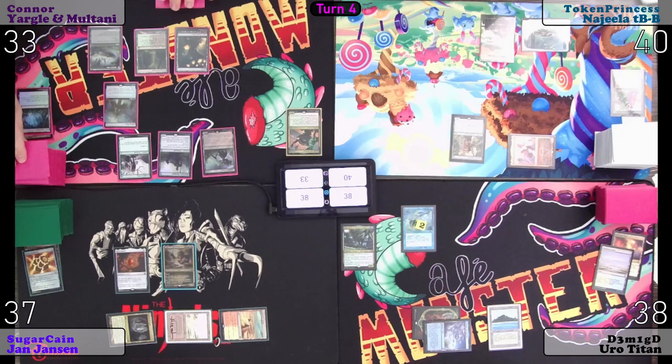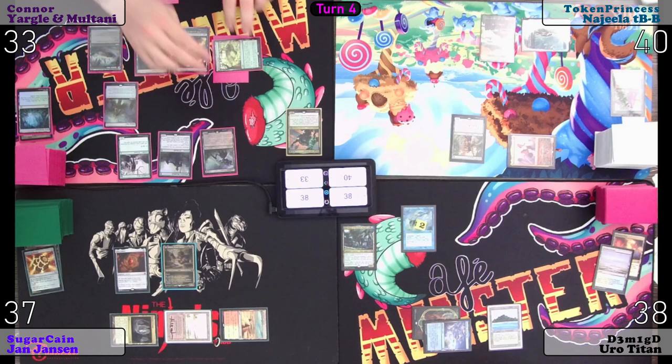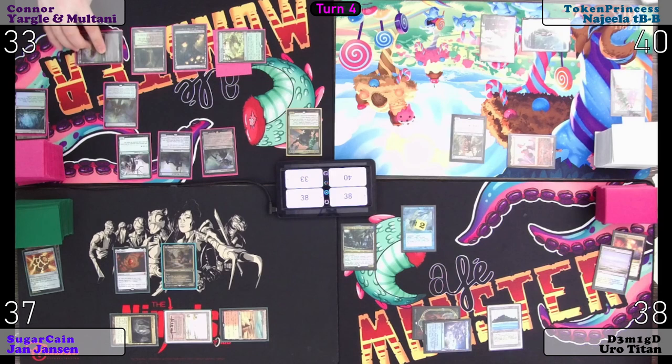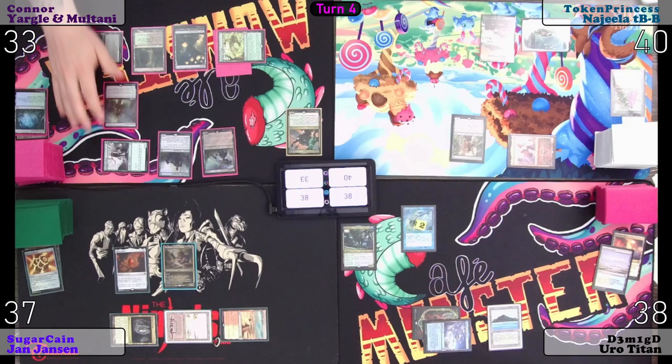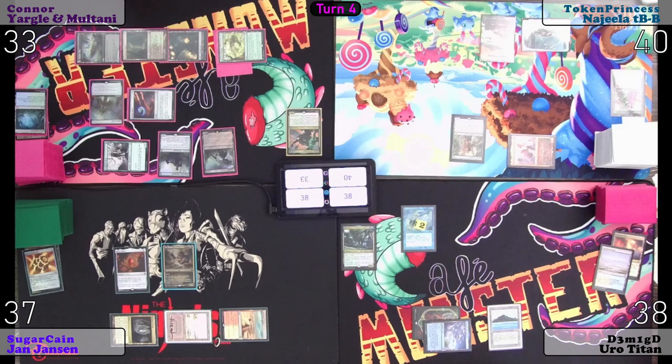Untap, upkeep, draw. Mossward Bridge — look at the top four and hide a card away. Meyer and Fyndhorn Elves for Arcane Signet — would you like to pay for it? No. Black, black, black... or Necropotence — would you like to pay for it? Nope.